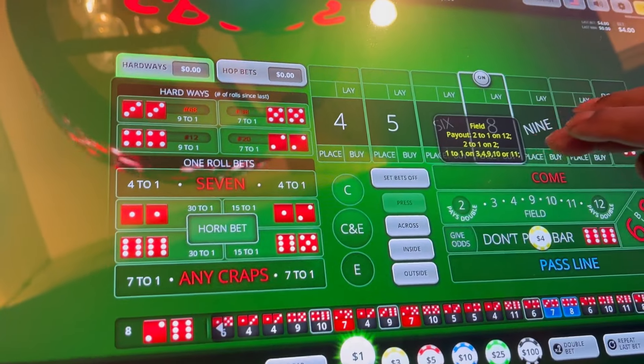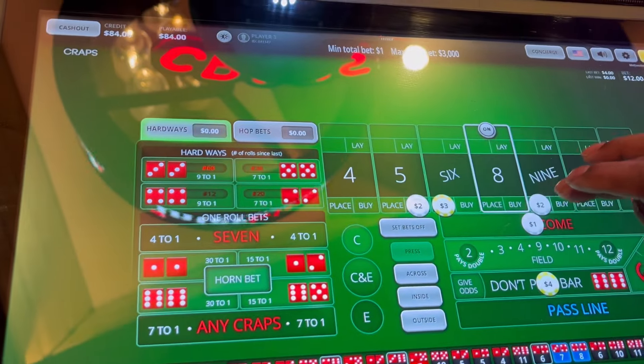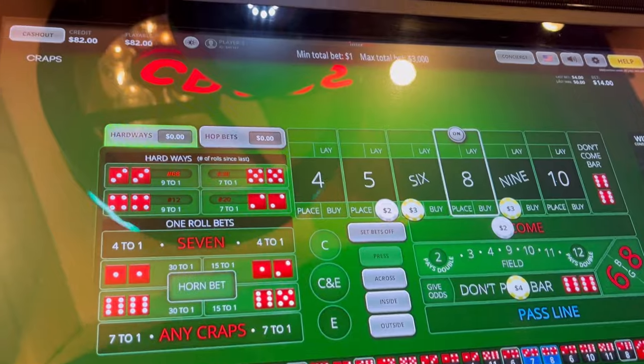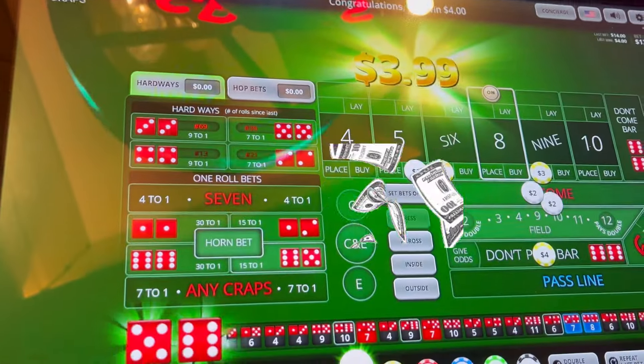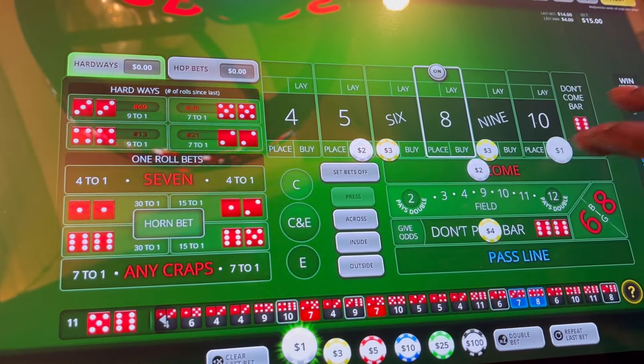We will not take odds on the eight. We'll go two on the come. Three. We'll put two dollars on the cup. Yo eleven — with that two dollars, we'll take it and put it on to buy a ten. Let's see what happens.